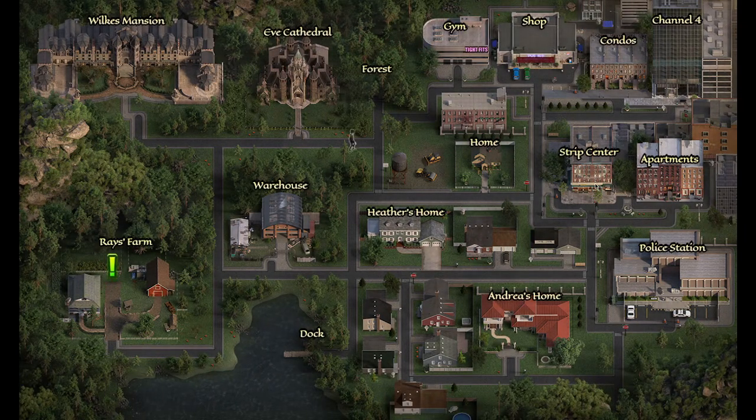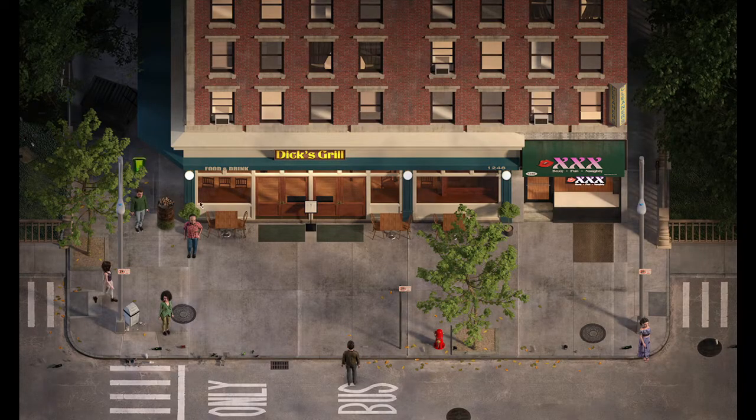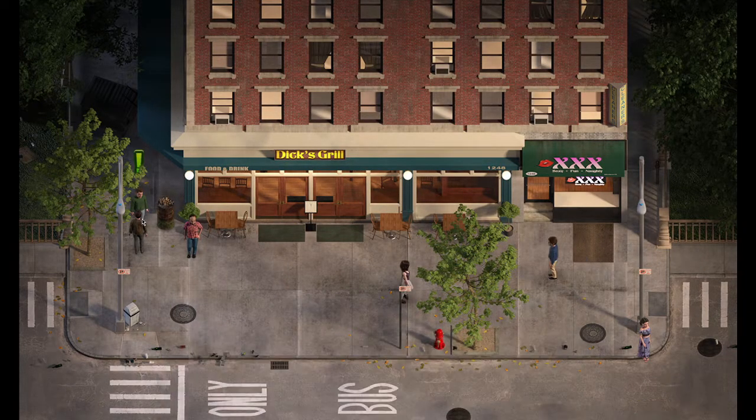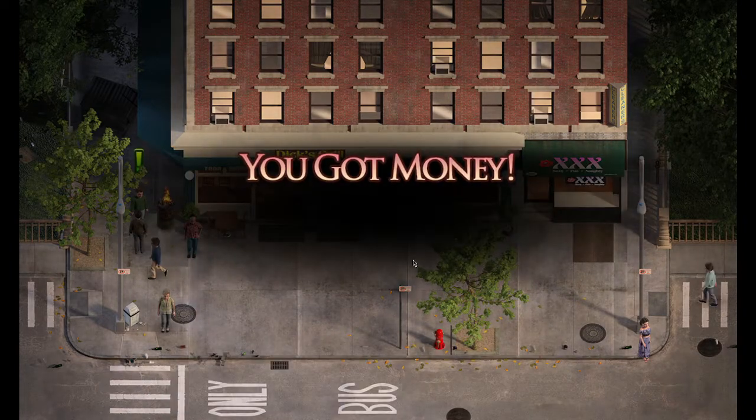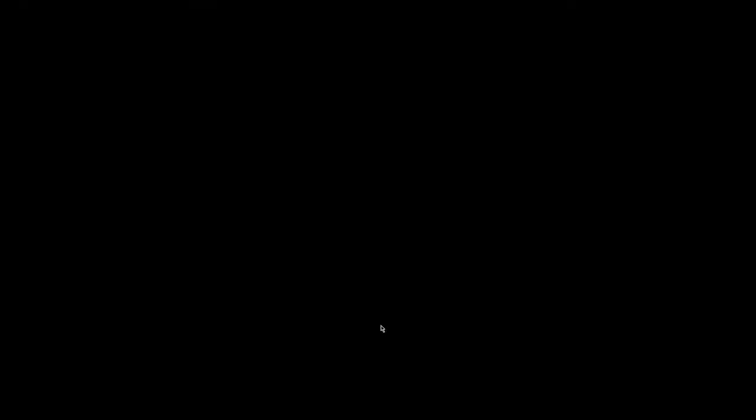But first I want to whip to the strip center. We're going to talk to this guy — he says he's been kicked out of his house and it's cold. Light this up, talk to him again, and get a thousand dollars.